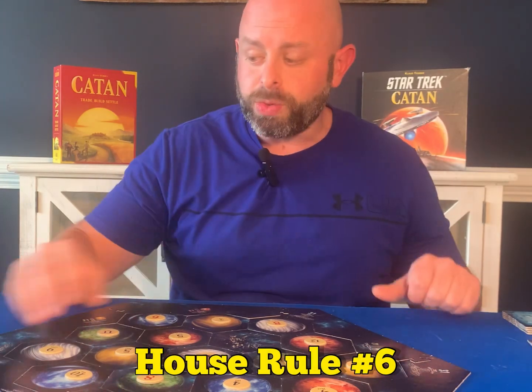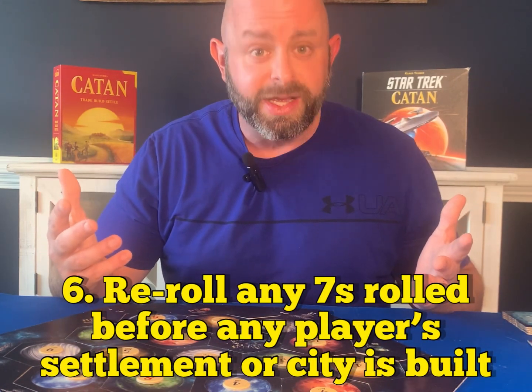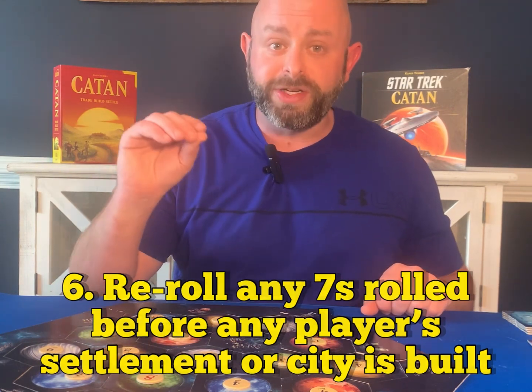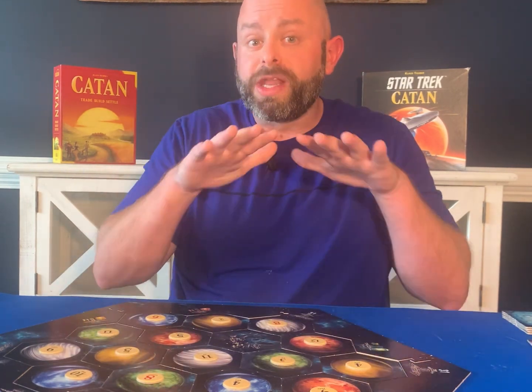House rule number six: whenever a 7 is rolled, that can set up a pretty big disadvantage at the beginning of the game. So we will re-roll any 7s until the first player has built their first settlement or their first city. Again, that allows for a little smoother action whenever we're playing the game.